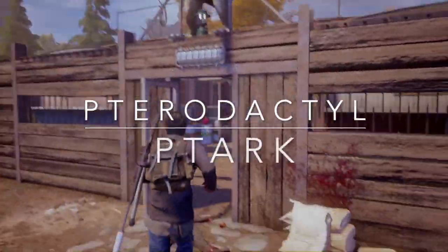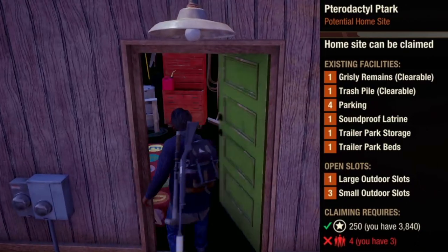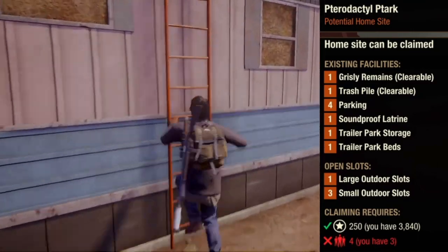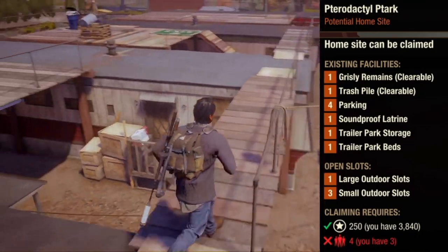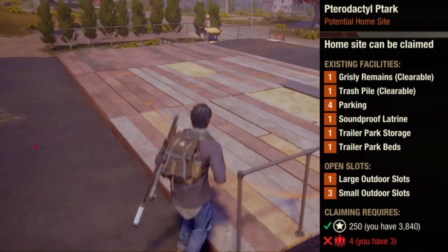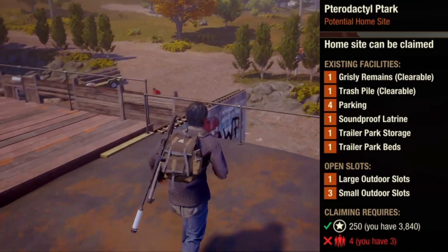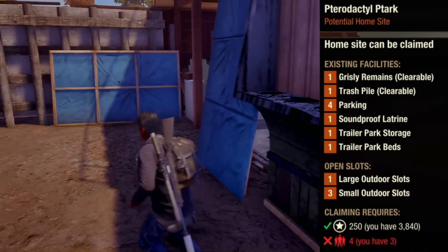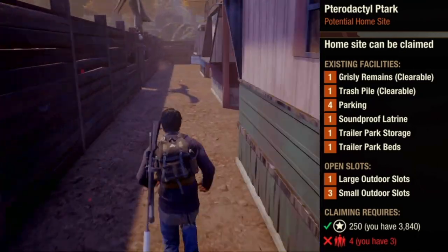Next up we have Pterodactyl Park. This base comes with quite a few existing facilities, two of which are clearable: Grizzly Remains and the Trash Pile. You'll also get built-in storage and beds. Probably the most attractive facility is the soundproof latrine, which does a great job of boosting morale. You'll get four parking spots plus open slots — one large outdoor slot and three small outdoor slots. This base is located centrally east, making it a great alternative to the starter base. You'll want to move here quickly, scavenge the eastern portion of the map, and then move to one of the bases down south.